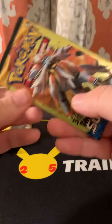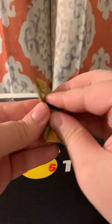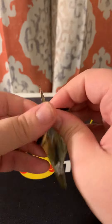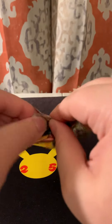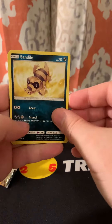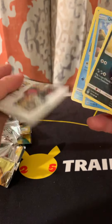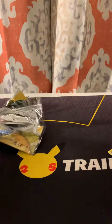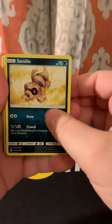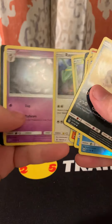This is our last one — Sun and Moon base set. Let's see what we get. I think I need the base Bryon to complete my little starter set, because I stopped collecting. We have the reverse holo Druddigon and Corsola. Okay, nothing. Well guys, that's what we get — that's about what you expect out of a Dollar Tree or Dollar General pack. Nothing too crazy at all.